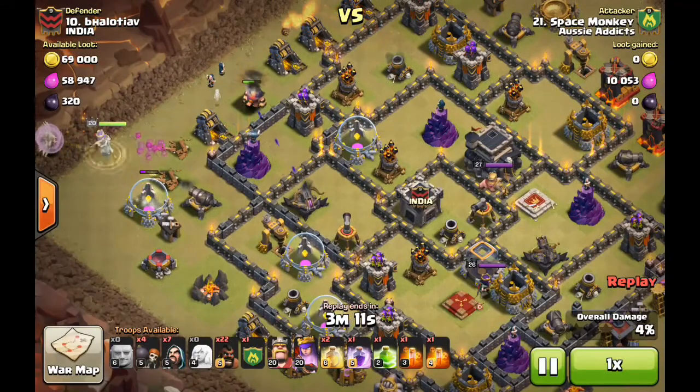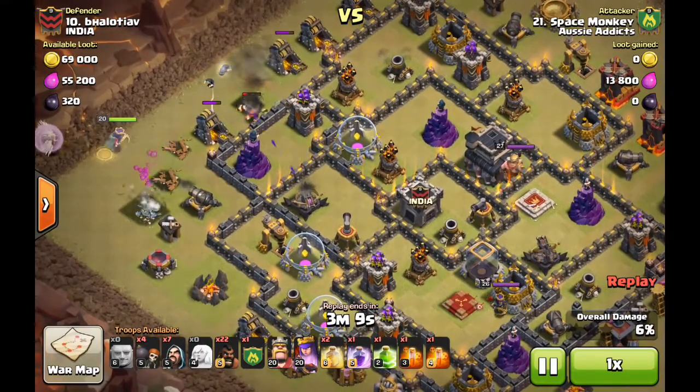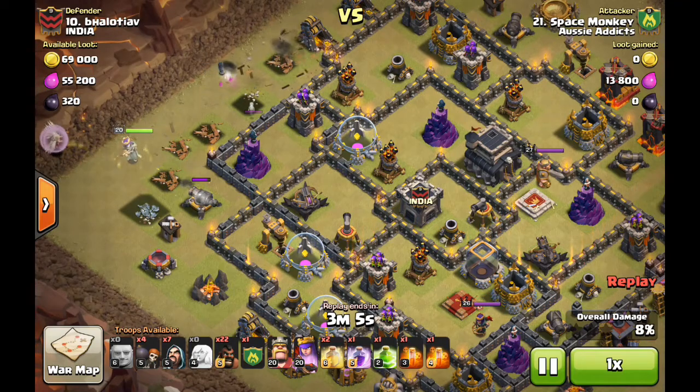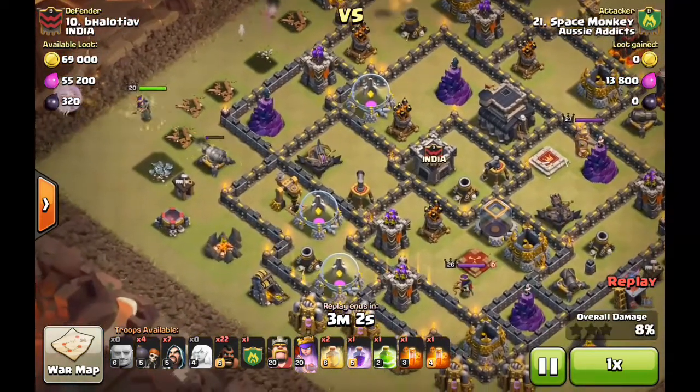He's gone with two giants early and that's to get a hard herd up the top. Simply, he wants to make sure his queen goes down south and avoids those air defenses up top. That way he's going to get maximum use out of that queen.